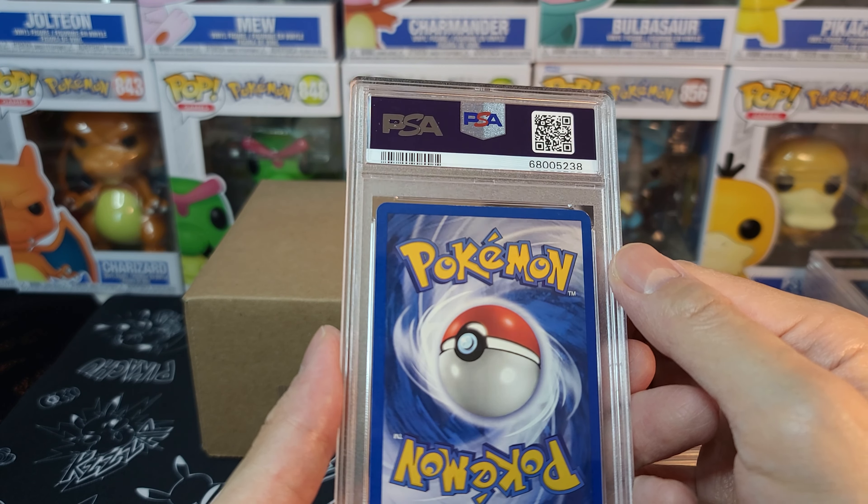Honestly, I wasn't sure if this one would get a 10 when I submitted it, because the centering on the front is actually a little bit off. But I guess it's good enough within that 65-35 range. Really nice one — really happy about that. Articuno from Fossil, first edition. This one had a bunch of scratches on the surface but it's at 8, and I'm happy with that. Really happy with the 8 — I'll take it.